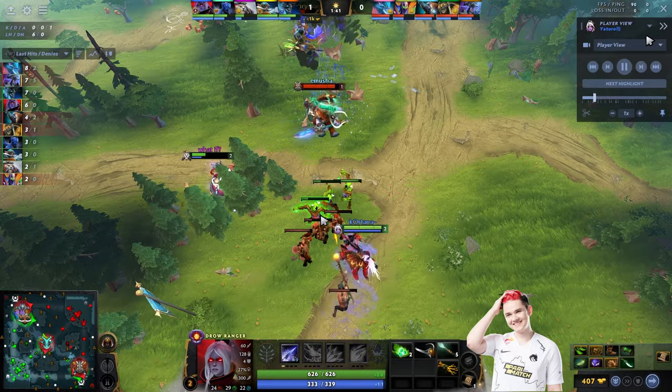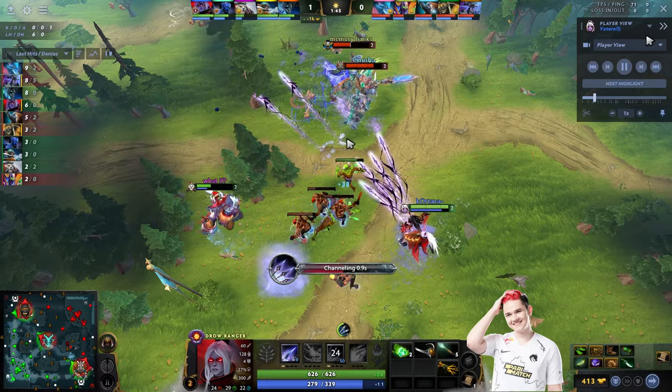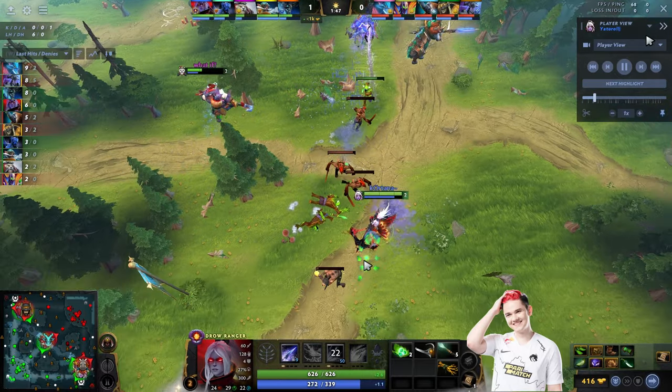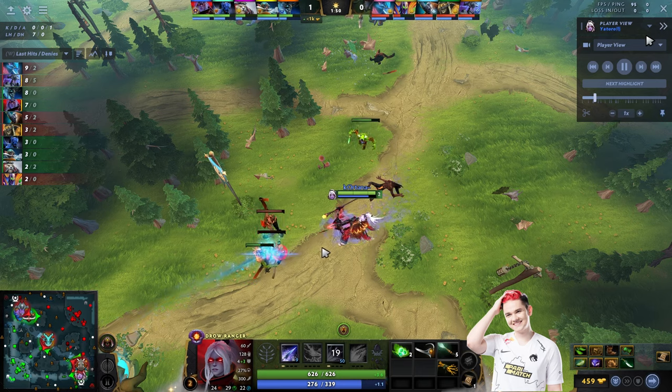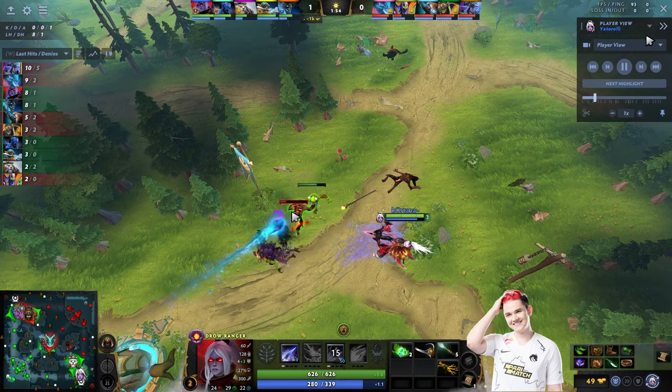Yatharo gets level 2 so he puts the point in Multi Shot. Because Rubik and Magnus are so close, he uses Multi Shot to get some harassment, which allows him to farm the creeps without any contest.